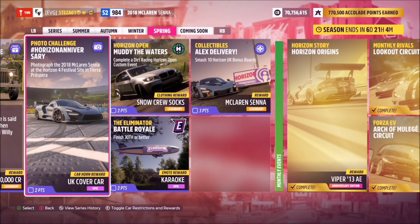Hello and welcome back to the channel. This week's photo challenge guide is called Horizon Anniversary. The final challenge wants you to photograph the 2018 McLaren Senna at the Horizon 4 festival site in Tierra Prosperera.